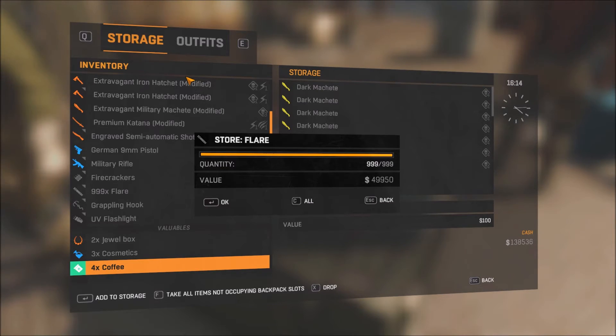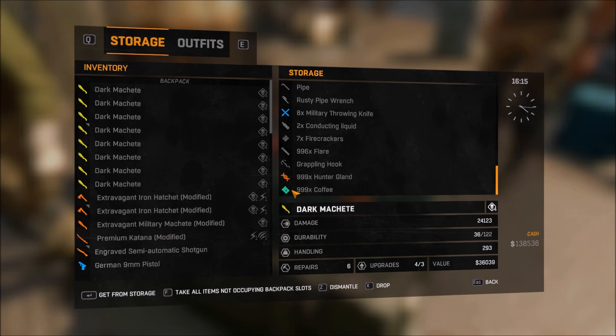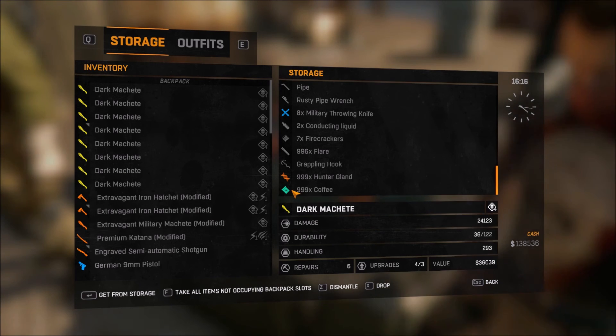I want 999 coffees. So what you do then is tap enter, and you see you have 999 coffees. That's how it works.